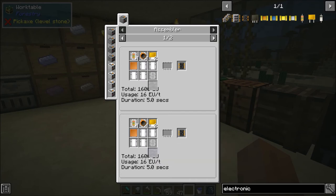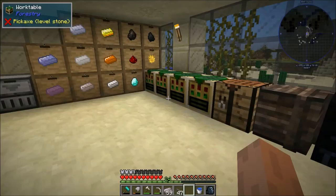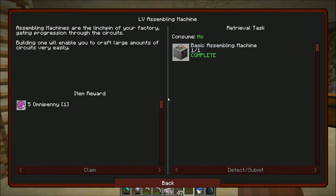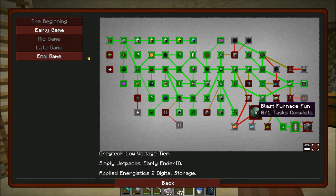It's starting to get a little bit complicated, but that's what I love so much about this pack. I think we'll probably move on next to trying to make our first multi-block structure, which will be the pyrolyse oven — or we could do the blast furnace. I'm not really sure if it matters which one we go for next. We're going to need a lot of cupronickel either way.